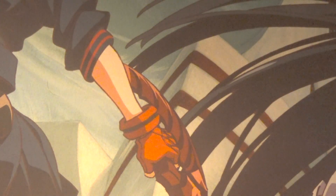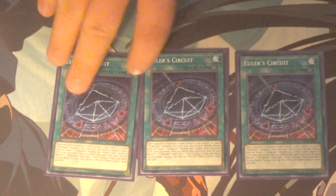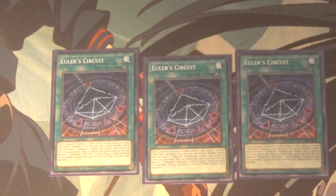Moving on to the spells: triple Euler Circuit, the field spell. I have really mixed opinions on it but it's a pretty good field spell for the most part. The big thing is that while you control three or more Tindangles, your opponent cannot attack you at all — they can't attack your monsters, they can't attack you directly. I really wish this card gave a defense or attack boost to your Tindangles, but it doesn't.